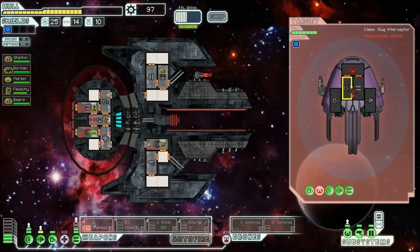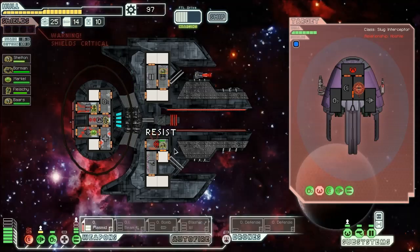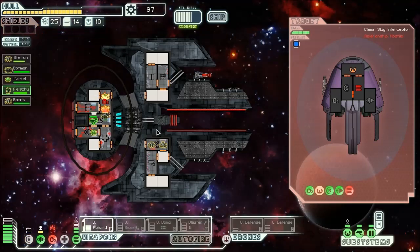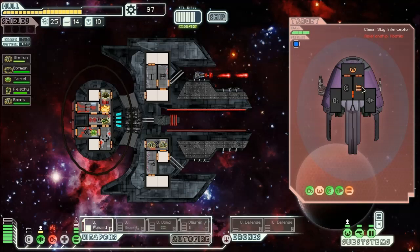I've seen movement on board the ship — I assume that means the enemy crew isn't quite dead yet. I should probably actually target the weapons next. The shields keep taking damage — that seems to be their favorite system to annihilate on my ship. Hopefully these plasmids will hit, though they're so slow. The oxygen's been hit — Rockman, get over there! Mantis becomes temporary new pilot. Their weapons are offline now.